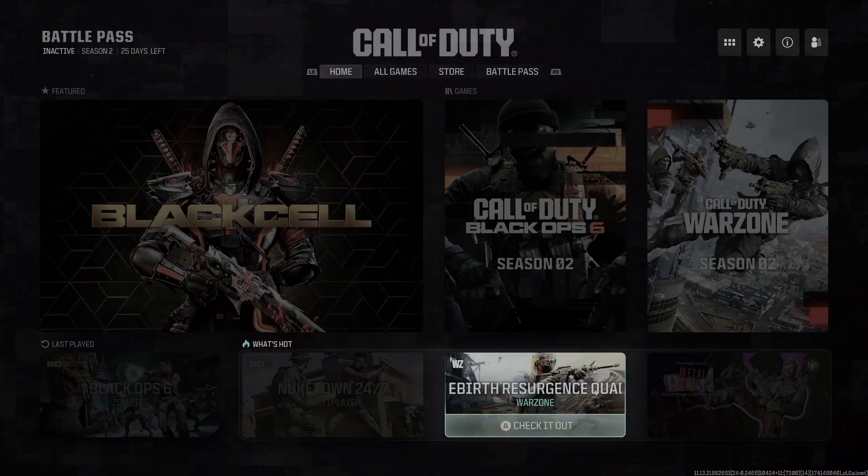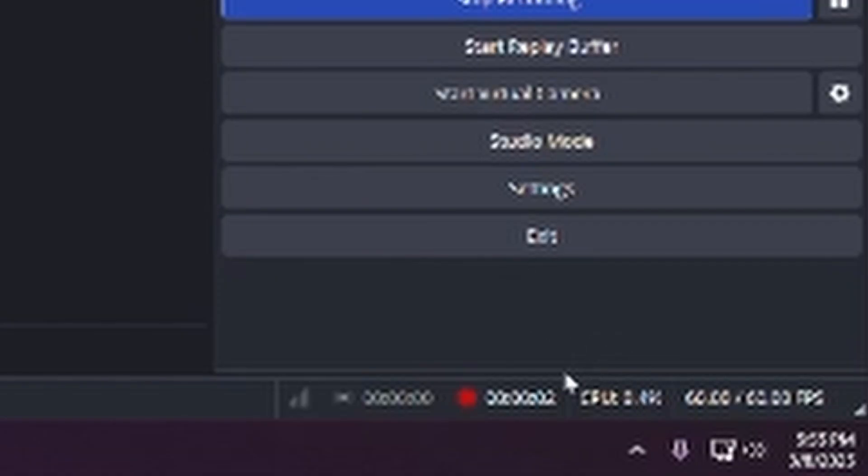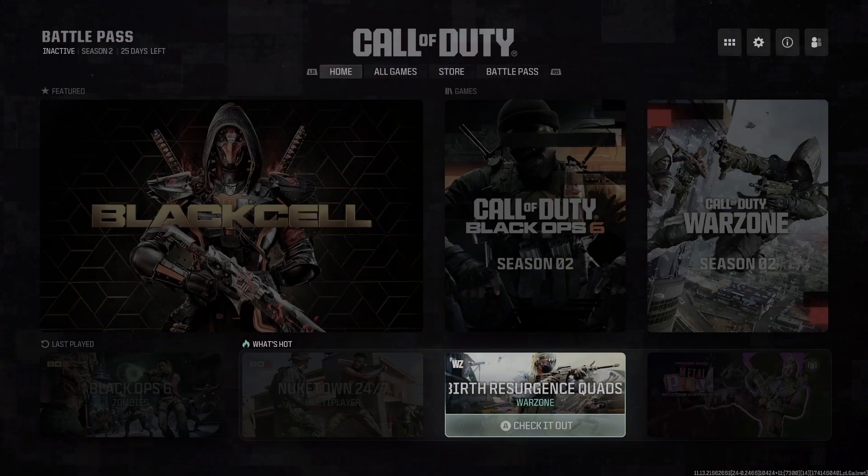Now if you happen to have Steam downloaded on your PC and you're using Battle.net to launch Call of Duty, you're going to want to exit Steam. On your bottom right corner there is a little arrow where it says 'show hidden icons.' If they're not already showing, make sure there's no Steam application open — if there is, just right-click and exit. Then try the method I showed you so the controller isn't being divided between two applications, and you don't have that issue where, for example, you press B and sometimes see a keyboard icon come out.